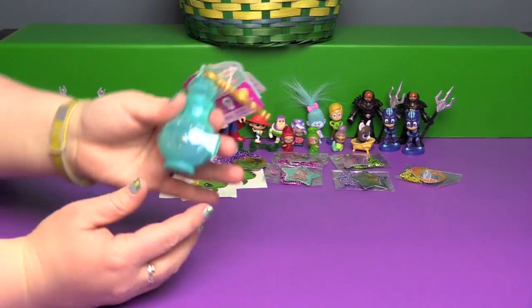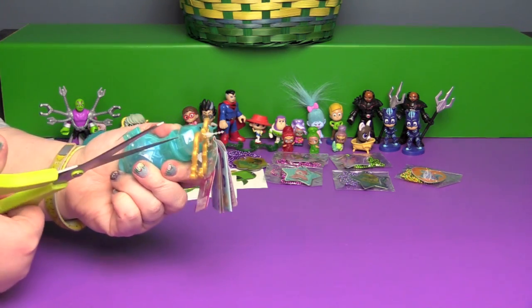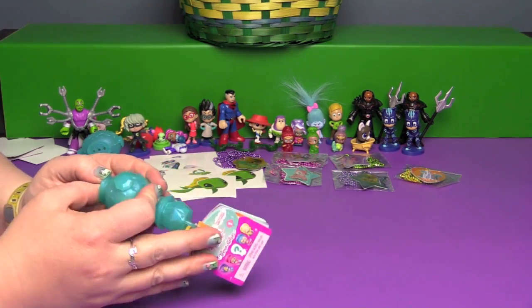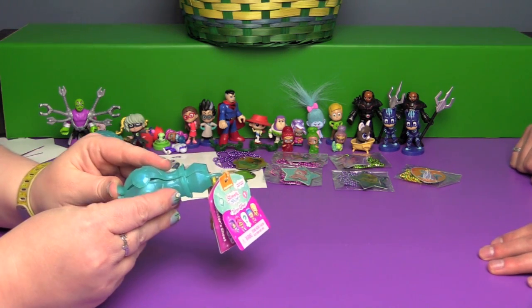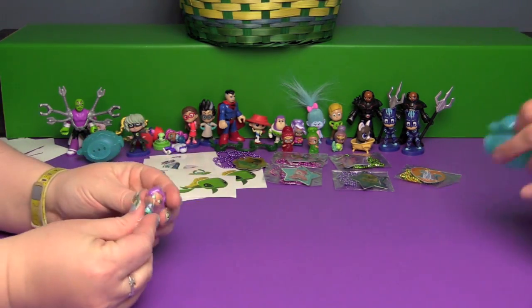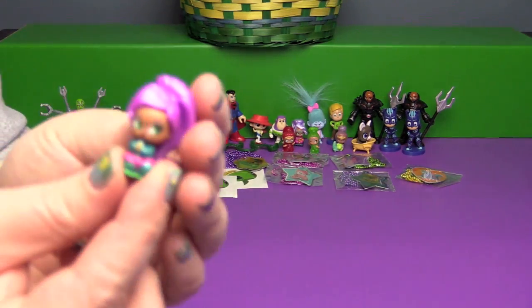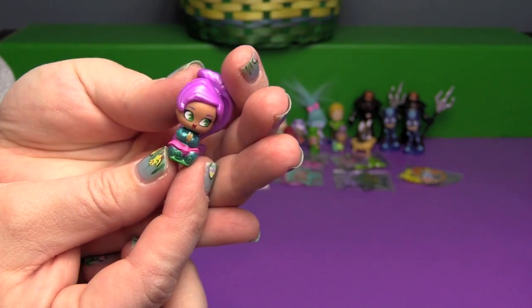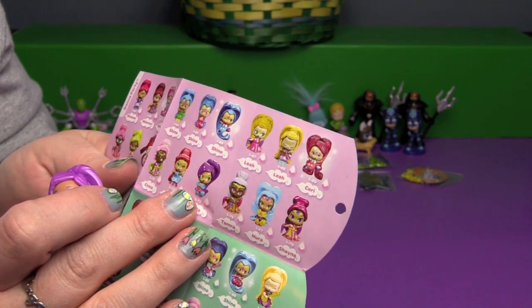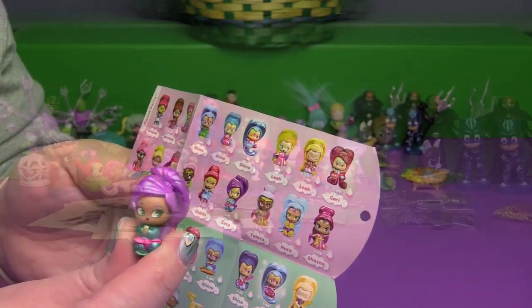Only one more blind bag left and we're going to end on a Teenie Genie. Ten thousand years — give you such a crick in the neck. I don't think the Shimmer and Shine Genie would say that! And freed from ten thousand years in the bottle. Oh no, I thought it was a double — nope, not a double! Look at her, super adorable. I think this is Zeta — yeah, but on the checklist her hair is a lot darker purple, not as metallic, so it was throwing me off, but I think that's her.